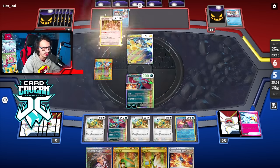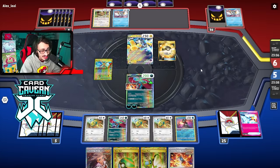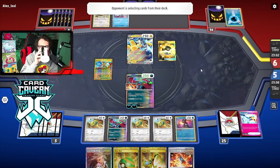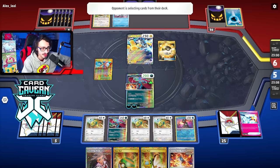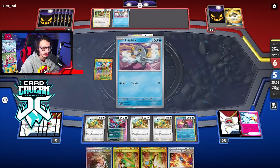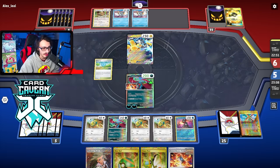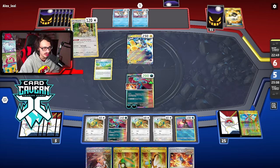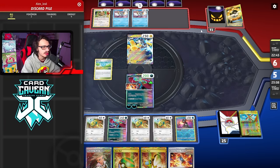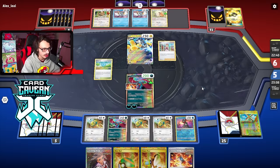They're playing a bit of a weird list — they have weird supporters like Roxanne, Morty's, and Trekking Shoes. That's what you usually see in Shenpao. They're playing Arctibax too, another Frigibax — fine, I'm not knocking that out any time soon. There's Pokestop — they finally found that. Hopefully they get rid of good cards like Baxcaliburs and Iridas. This isn't bad — we can just attack the Iron Hands here, two-shotting them.